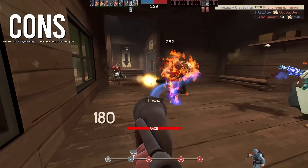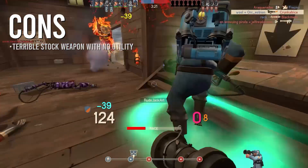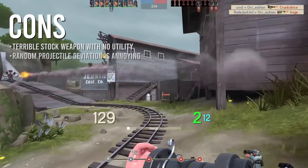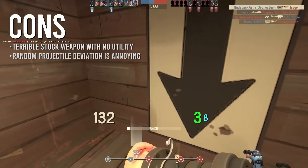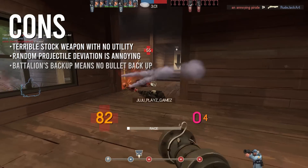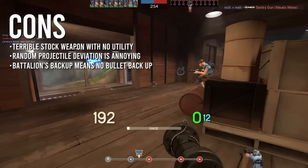Let's rip the bandaid off. You are using one of the most outclassed and useless stock weapons in the entire game. You are barely faster than a Heavy. You need utility or something crazy in your melee slot, and that sluggish shovel just can't provide. The random projectile deviation for the Beggar's Bazooka can go suck a lemon — it's terrible, I hate it, and it makes it very unreliable and kind of frustrating at times. Ironically to its name, the Battalion's Backup means you won't have a reliable damage-dealing backup secondary. If you're running out of rockets for your primary weapon, sorry Dave, you're hosed.